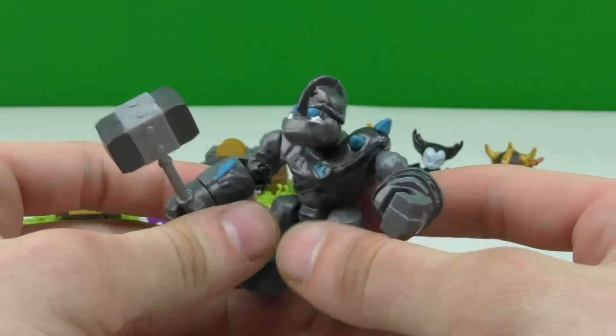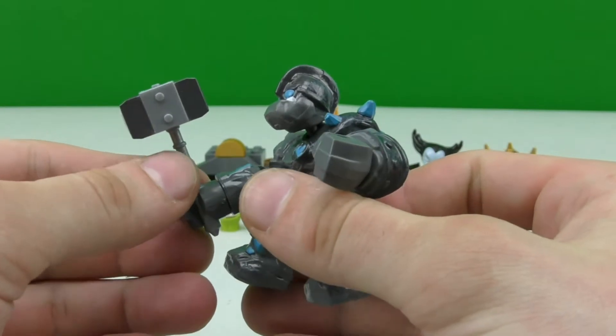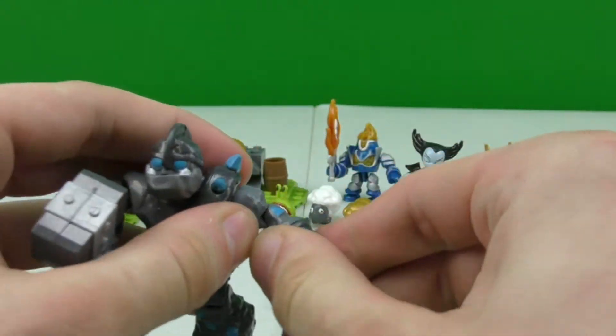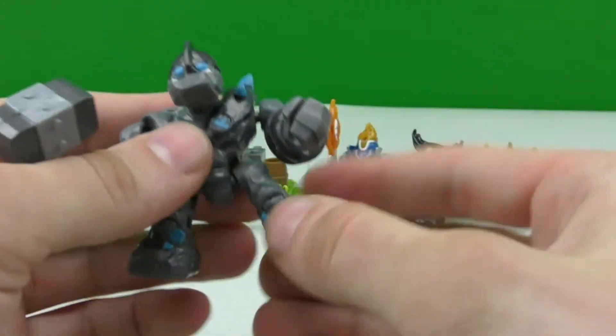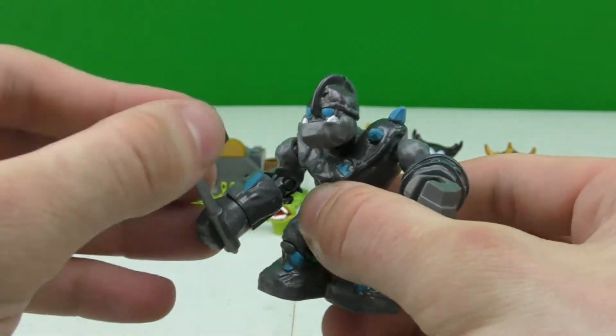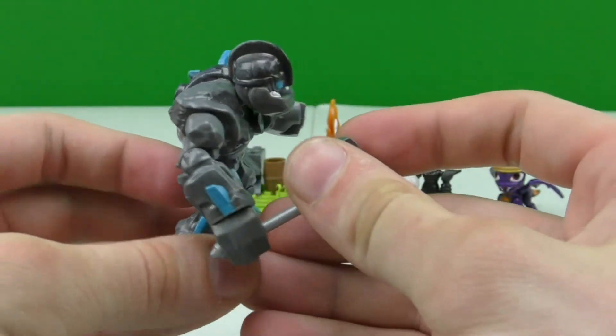This right here is Granite Crusher, and he's the biggest figure that we get in this playset. I really like his hammer, and he's also very bendable — his hands bend in all kinds of ways and so do his feet. He looks really cool; I think he's probably my favorite one out of this playset.